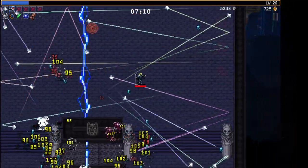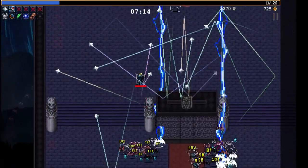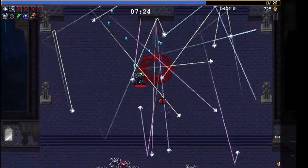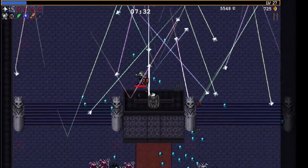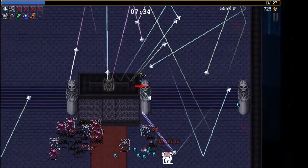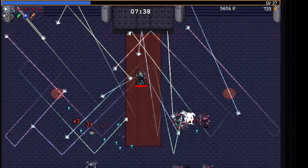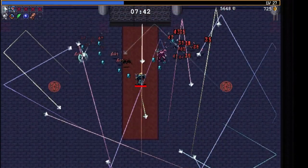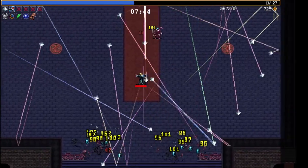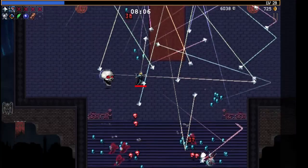We're up to demons now — a bit tougher, still drops blue crystals though, so not that tough. Nearing 10 minutes, we're soon gonna get a boss that can upgrade our weapons. I'm going to banish that so it doesn't appear for the rest of the run. We don't need any curse stuff — that increases enemy health, speed, damage, and most importantly enemy quantity.